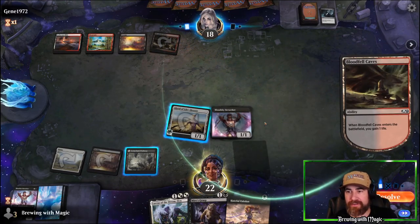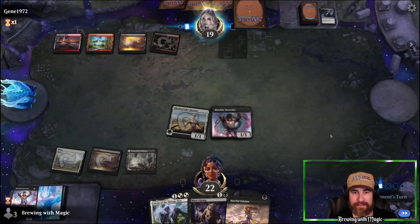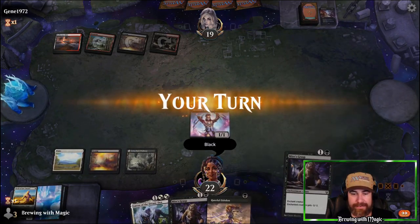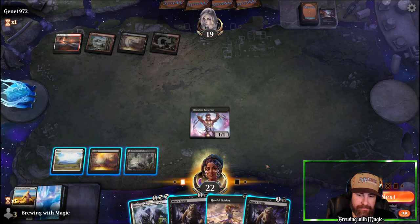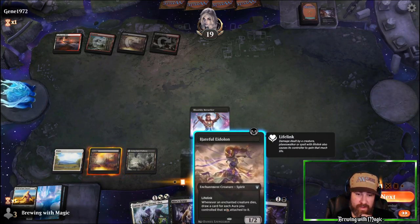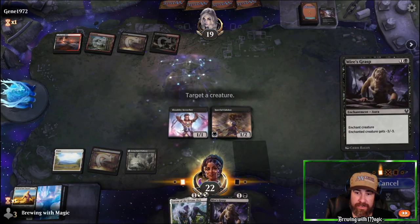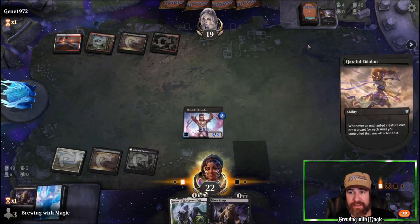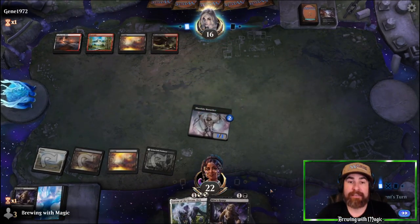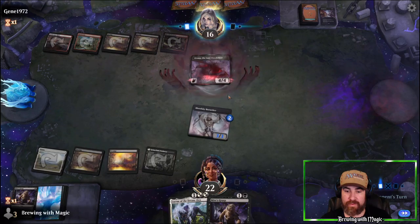Opponent plays some life gain, then casts Heartless Act — we pop Selfless Savior to give protection. We needed land badly. We're holding Loris until we get more advantage. Next play: we drop Hateful Eidolon, Mire's Grasp it to get tokens on Blood Sky Berserker, so if they have Heartless Act again, they can't use it. On another land now, we attack for three. If Blood Sky Berserker survives the turn, that would be great.